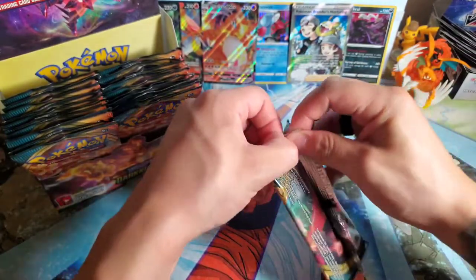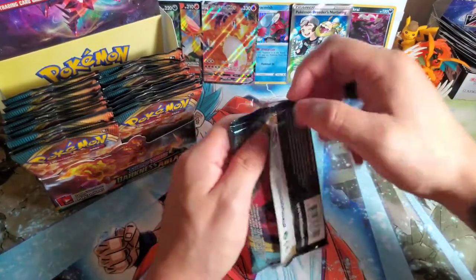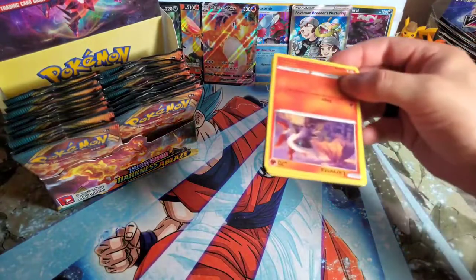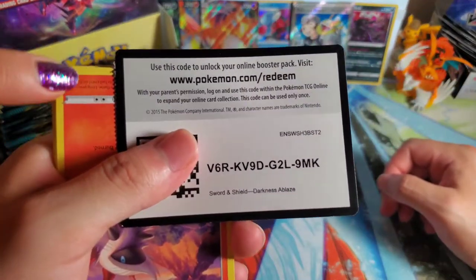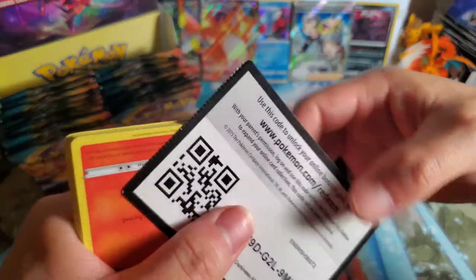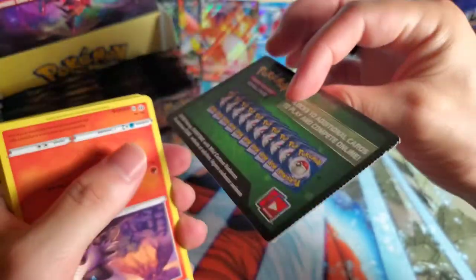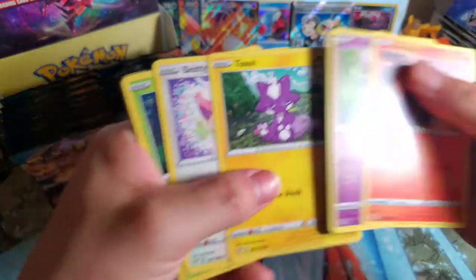It would be crazy if we did pull another Charizard VMAX — I like how we have trouble pulling VMAXes, but when we do pull them it's a Charizard. Or like the last set, Rebel Clash — we never pulled a VMAX from Sword and Shield base set. Hopefully the Pokémon cards aren't like that. They really left the ridges there when they cut it off. There's a Toxel, Mimikyu though, and the energy was Psychic. So we know this was a bad pack.